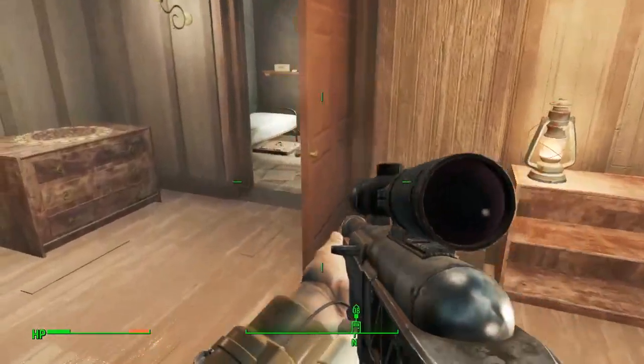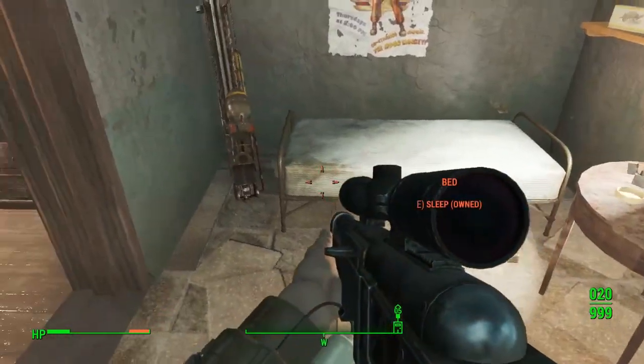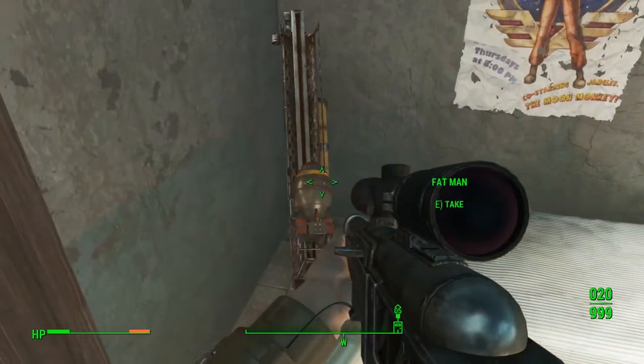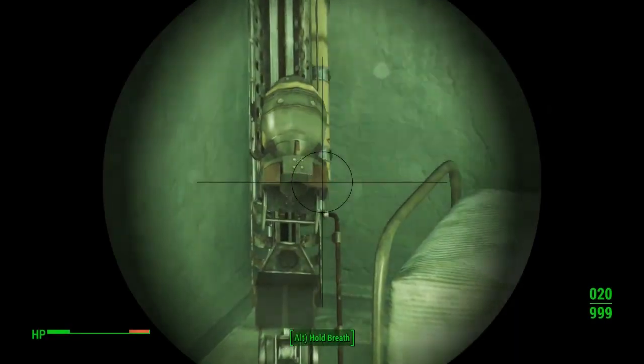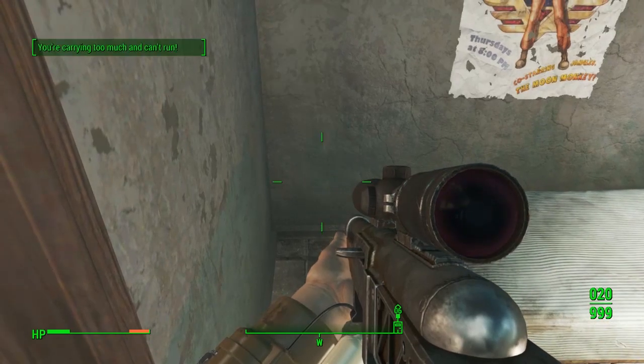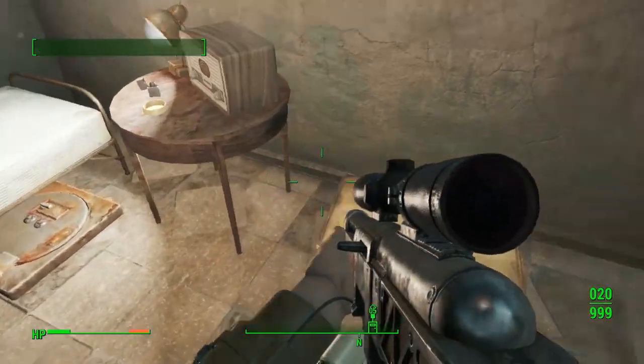The first room on the left actually contains the Fat Man, and you can just walk straight in here and take it. It's not even red, so you're very welcome to go ahead and take it — it's not considered stealing if it's green.